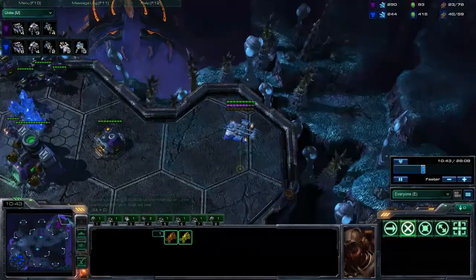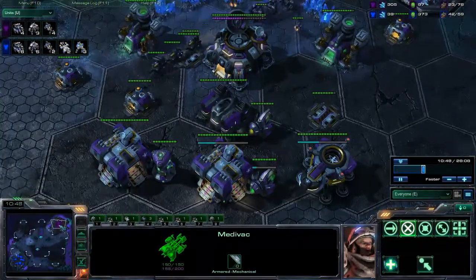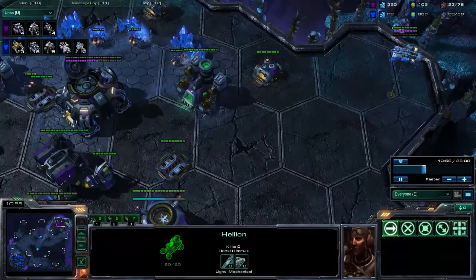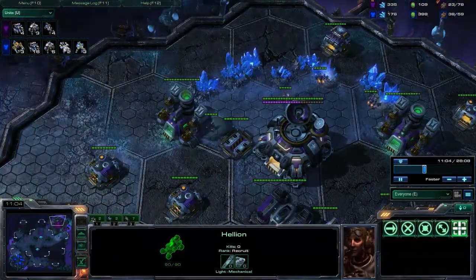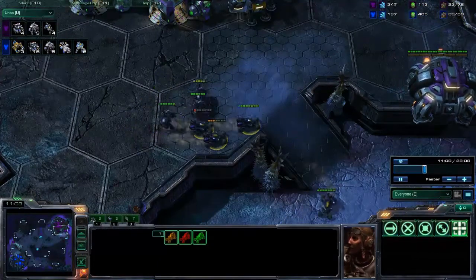I wanted to get those hellions out with that medivac but I didn't want to risk it getting shot down, which probably wouldn't have happened because there was nothing to attack it. Those units are going to get taken out. I wanted to show you guys how effective those blue flame hellions are. Imagine if I had a two-pronged attack from both sides with all those hellions — I probably would have got every single SCV and even taken out his forces.